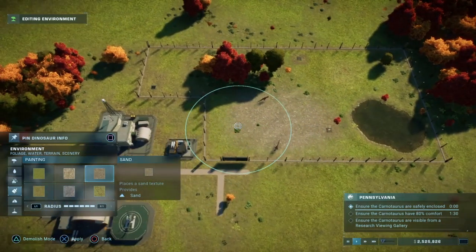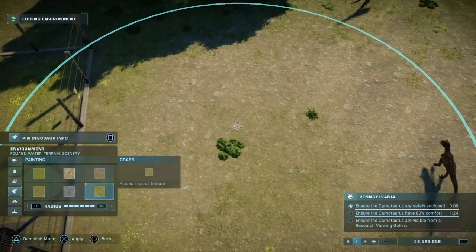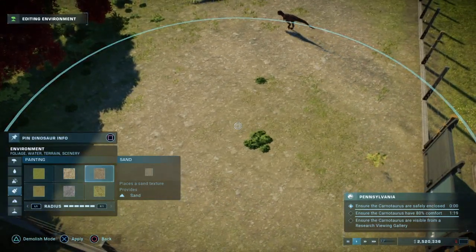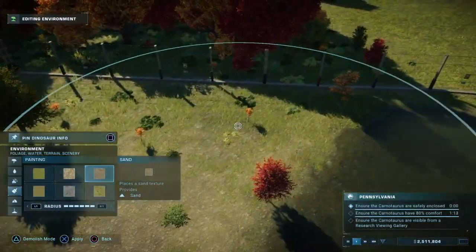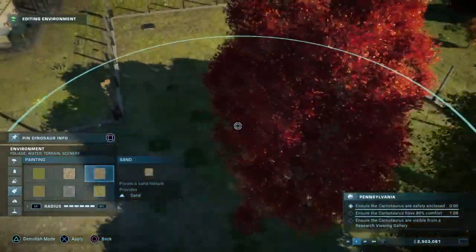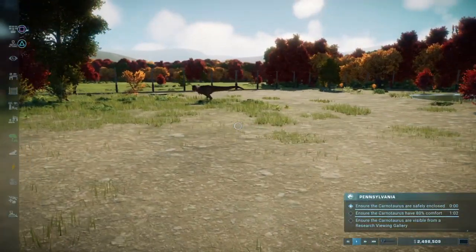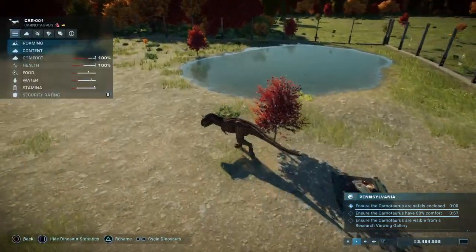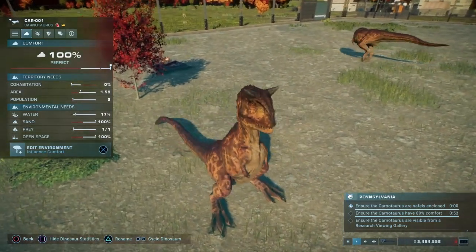Rock — where's sand? There we go. I'll increase the scale of that and I'll start placing some sand. That's not sand is it? That doesn't look like sand — looks more like rock. That's weird. Oh well, I'm just gonna assume that I'm stupid and this is sand.